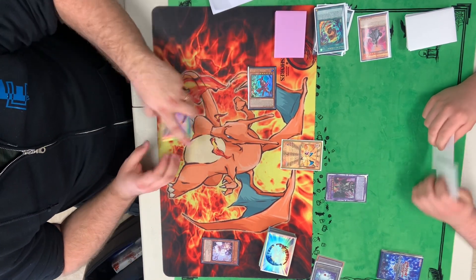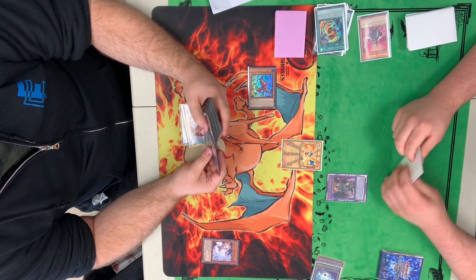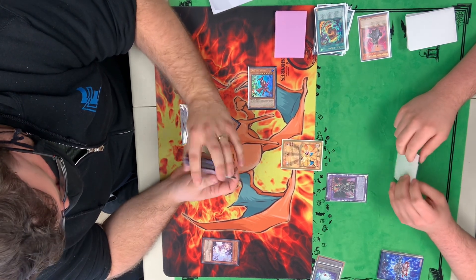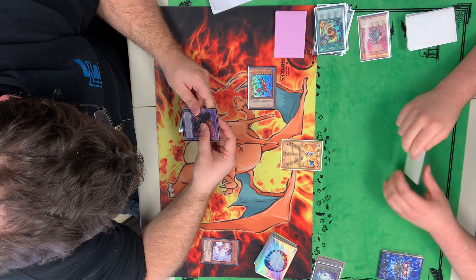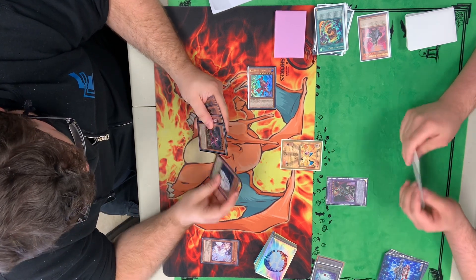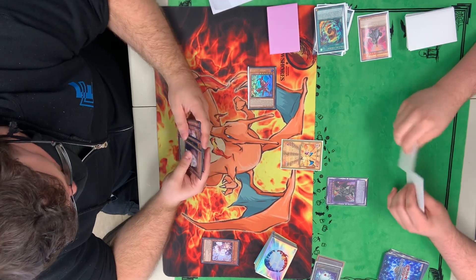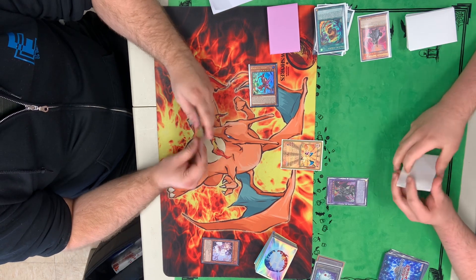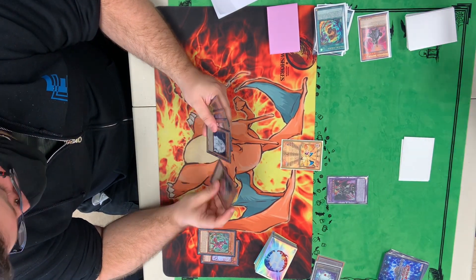We're going to see a Special Summon of Kashira Fenrir. We're going to activate the effect. If we choose to negate that, they're going to be free to play whatever they want. So we choose not to here, so they're adding that Fenrir. Fenrir does target, so Dragoon is protected from it. We see a Moonlight Chill in the hand as well as an Ash Blossom. They're going to just pass their turn. We're going to activate the effect, making that Fenrir go away, taking that 2400.